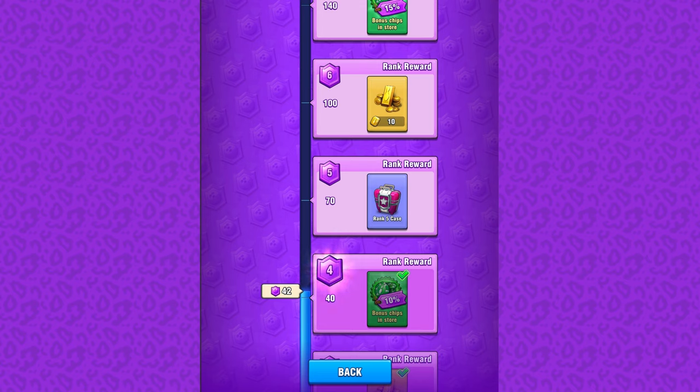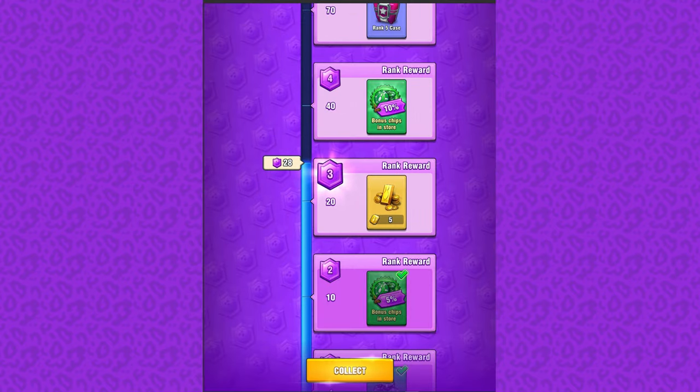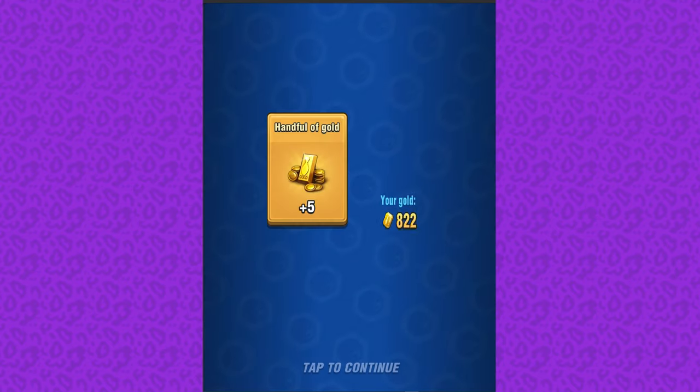In this screen you can see how many points you have at present, how many of them are required for a certain rank, and the full reward list. When you earn enough ranking points, a new rank is awarded. All of you who were upgrading balls before the update will be awarded a rank accordingly.